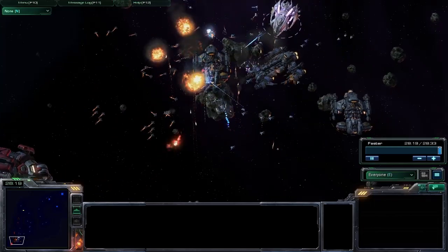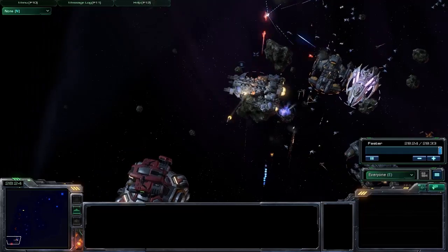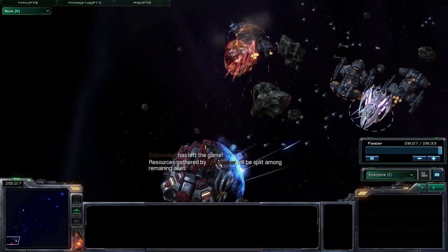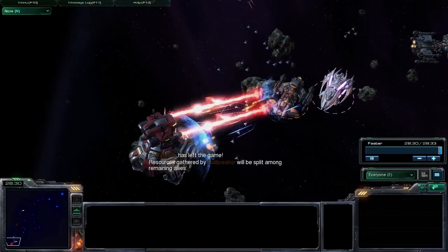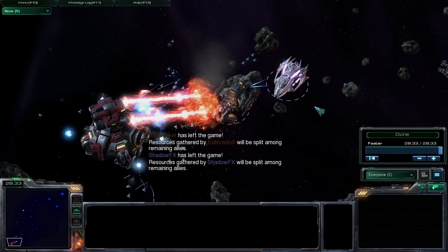And that is our victory sorted out right there. Yes, that AFK Battlecruiser is still sitting up in the corner doing absolutely nothing. Close range brawler Battlecruiser build right there - not entirely optimal, but it seems to do the job and the win goes to us. No doubt I'll post some more Star Battle content in the future. My name's been TotalBiscuit, and I will see you next time.